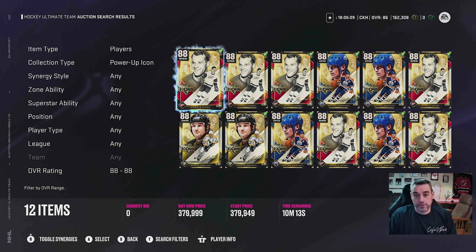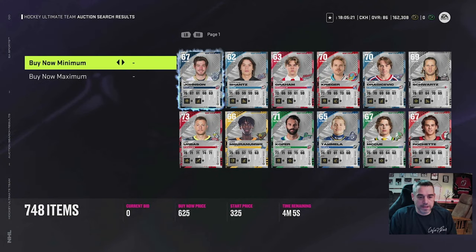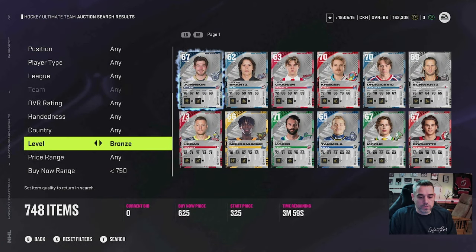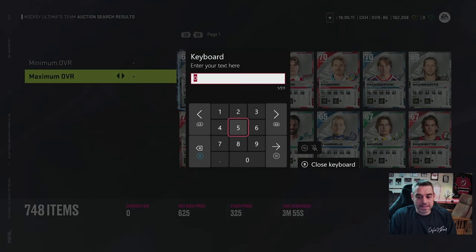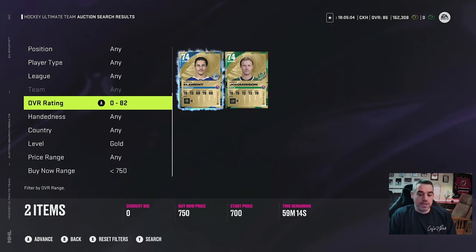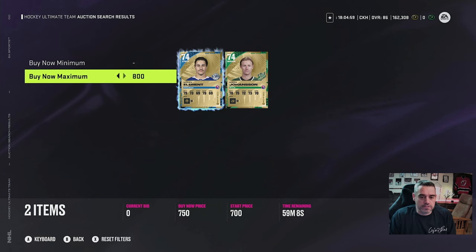So let's assume maybe you're going to save up for Gordie Howe, and then try to spend and save for Wayne or Lemieux. The first thing you want to do is go back to the auction house. You want to reset your filters by pressing X or Square on PlayStation. Set the buy-it-now range to about 750. Go up to level, set gold cards only, and set the overall rating to a maximum of 82, then search.